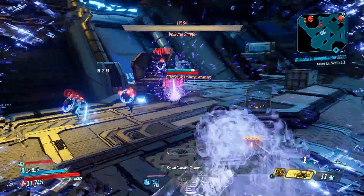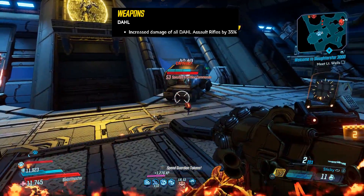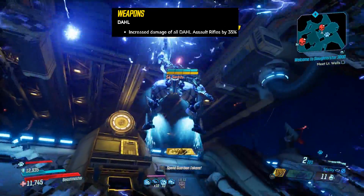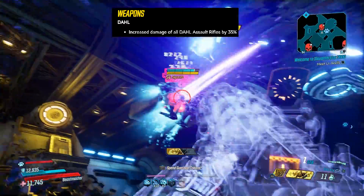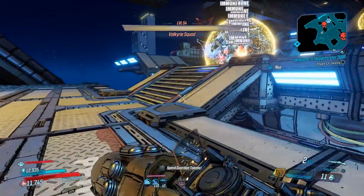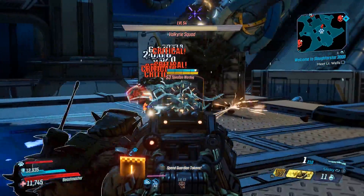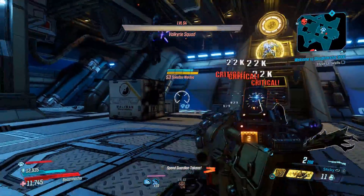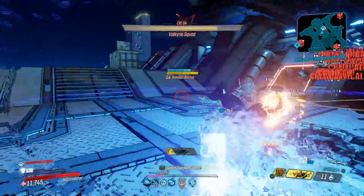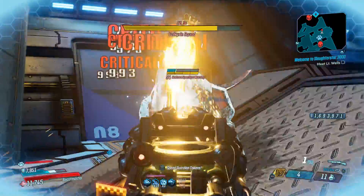Dahl weapons are kind of like Call of Duty weapons — not many gimmicks, just solid guns. They increased the damage of all Dahl assault rifles by 35 percent, which is a big deal. The Star Helix in particular is gonna shred — it was already pretty good, and now it's buffed by 35 percent, same with all other Dahl assault rifles. I'm definitely going to be using Dahl assault rifles coming up soon because I really like how they feel, they were just a bit underwhelming before.